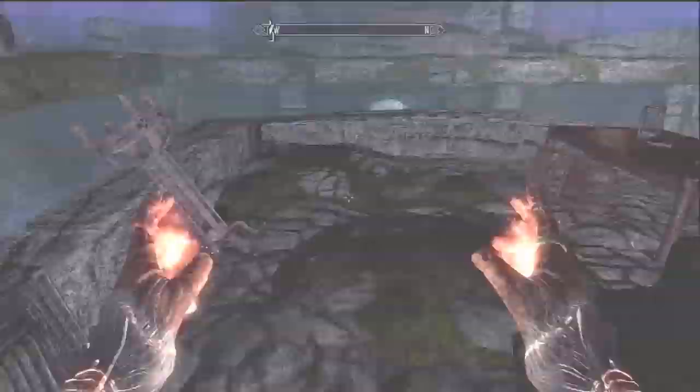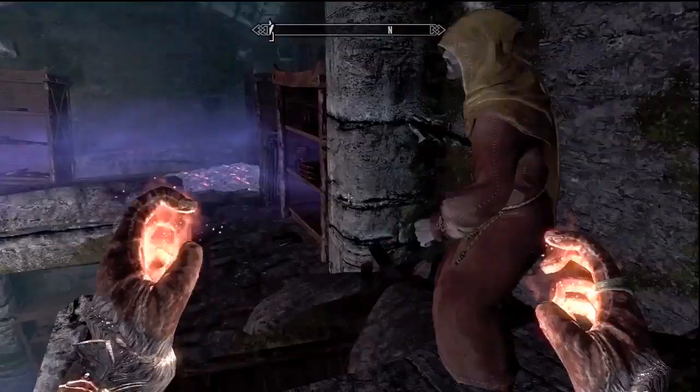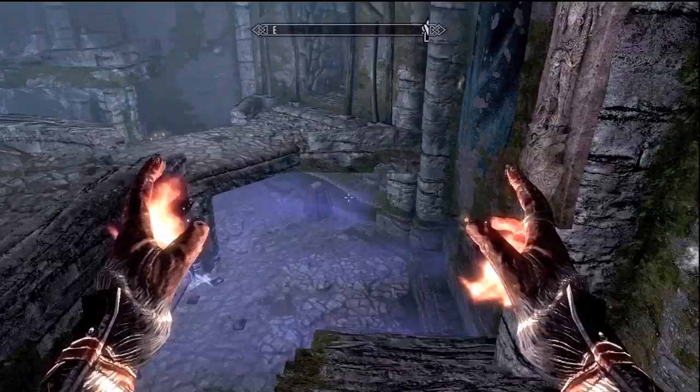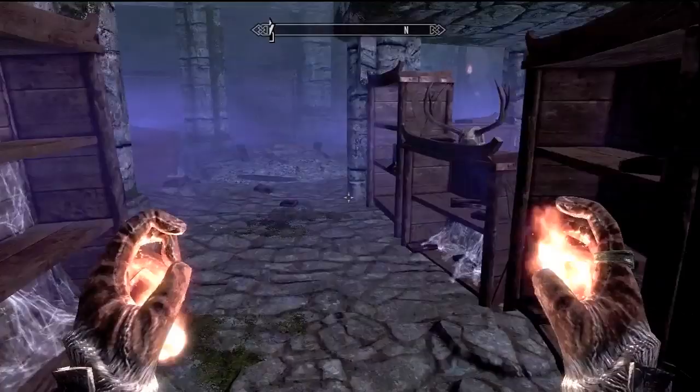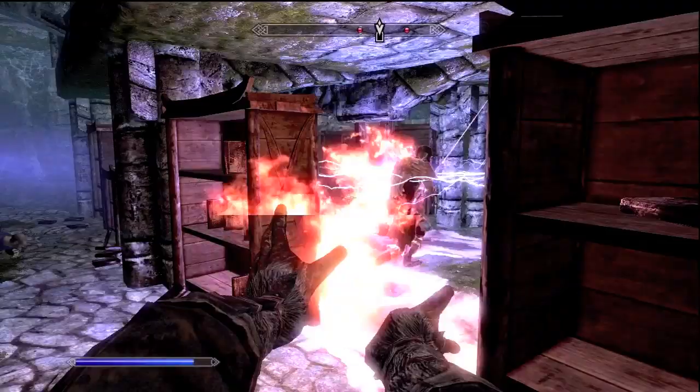For right now go ahead and head over to the left and just hug the wall and keep going forward. Eventually you'll come to these stairs — I like to flank around to the left because there are two wizards or mages inside there. I like to go around and hit them from behind. They're a little bit distracted by Erandur, so while they're doing that I just light them on fire. The other one runs away and I come up behind him again.